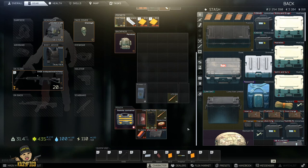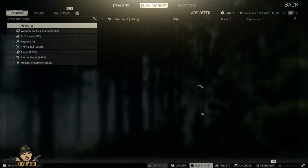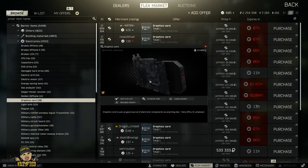Welcome to a brand new video. Today I'm going to be showing you the fastest way to get graphics cards within Escape from Tarkov, either for your quest farming Part 4 or for the bitcoin farm.